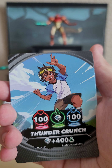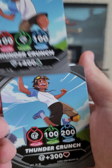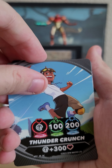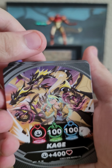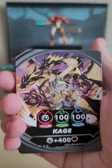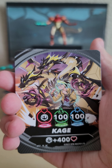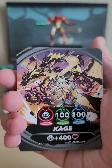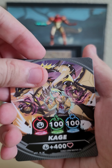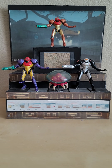Next up we have Thunder Crunch — I believe his partner was Hammerhead in the show, pretty nice art for these. And then we have Cage — I believe he was one of the villains, and his partner was Nilius. Before that I believe somebody else in the show later took Nilius — I can't remember what his name was, but that is pretty neat looking. And that's all my ability cards — not too bad of a little set.